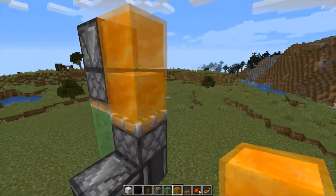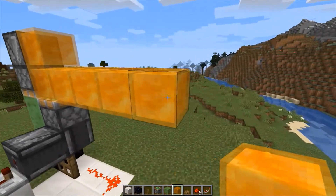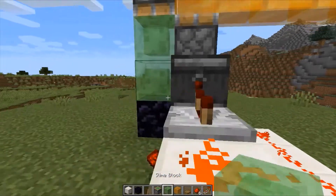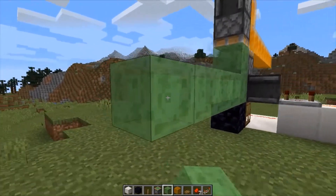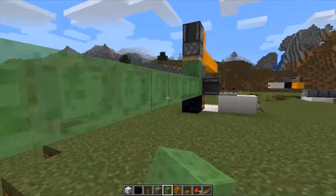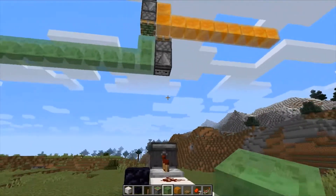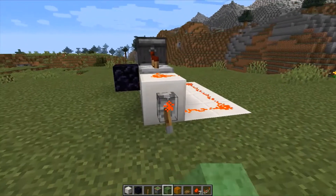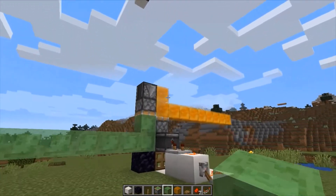We can extend both sides of this vertical flying machine as well, but only to 8 blocks on either side. With 8 blocks it flies just fine, but you cannot go to more than 8 — if you put 9, it's just not going to work.